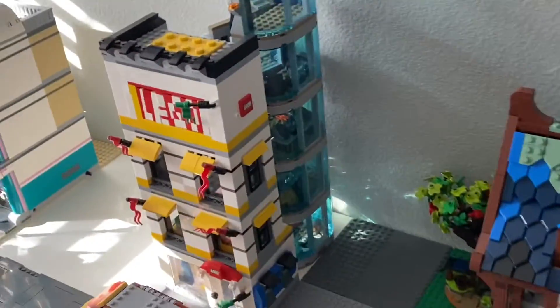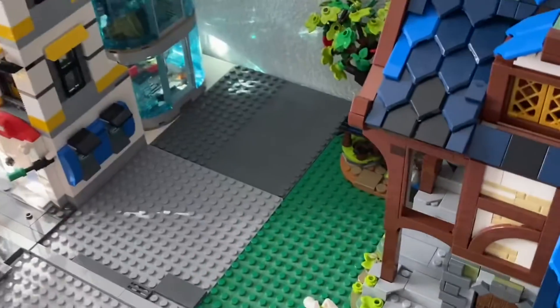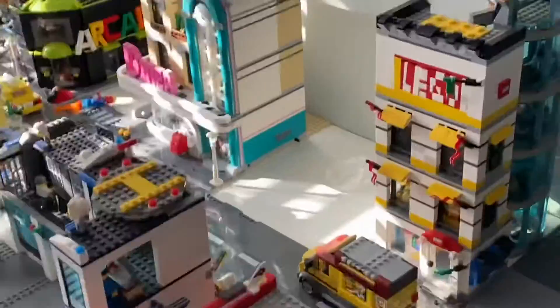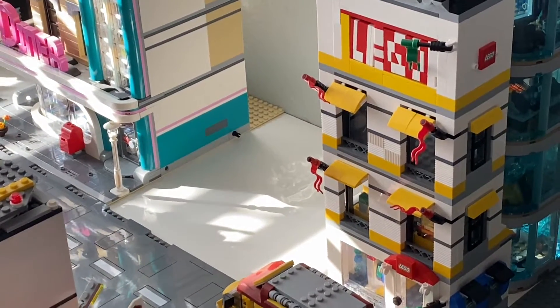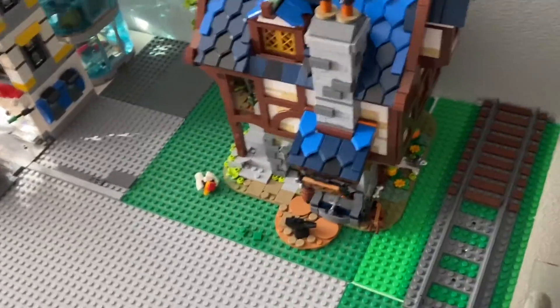Then we have the double-decker LEGO store and the Avengers Tower. I kind of want to get another one because it's really hidden with where it is right now — I may have to move it to that spot right there. But I would really love to get another one and make it huge. Right there, the Daily Bugle — that's where that's going. And the medieval blacksmith is right here; I really like it here because it's still pretty secluded but it's still in the city.